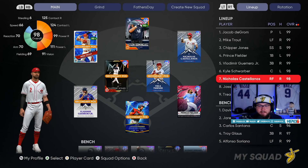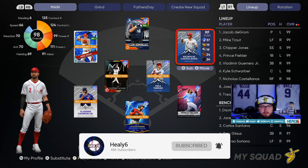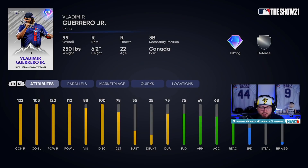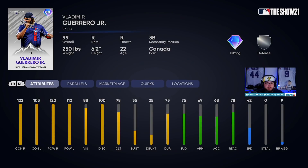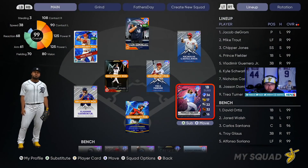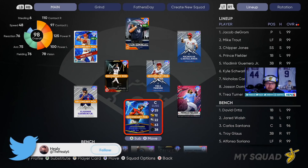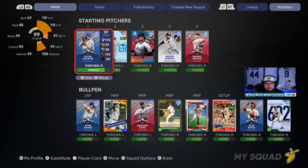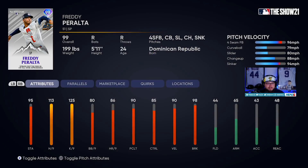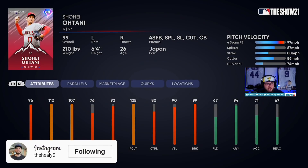After all this all-star content, I don't even know who to play on my team. We got this brand new Vlad on the team — 99 overall Vlad, he looks just ridiculous. Got Prince Fielder that I added today, playing him at first. Trey Turner's playing second, Chipper moved to short, we have Castellanos. And then we have guys in the rotation. The main guy we're using: 99 overall Shohei Otani.